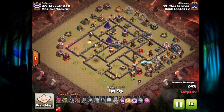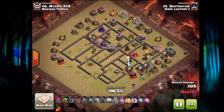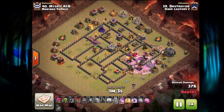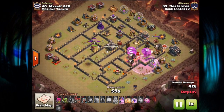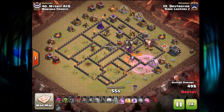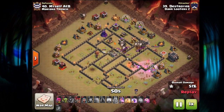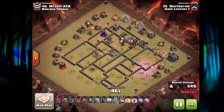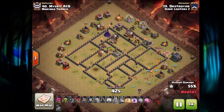There goes the max Lava Hound out from the Clan Castle. He's got a Skeleton spell to take out the Queen while she's distracted with the Lava Hound, Balloons, Pups, and all that good stuff. LaLo is now in full effect — the Queen is still alive, banging through a wall, and he's actually going to save his three remaining spells.